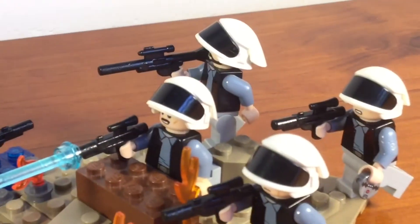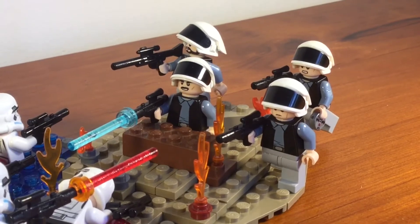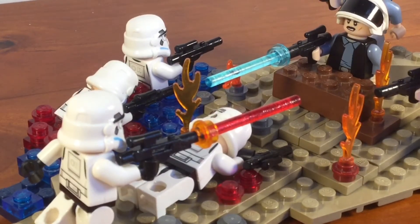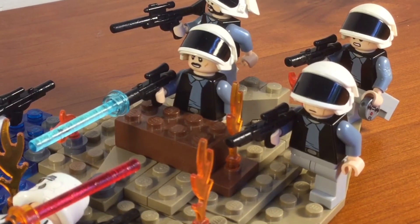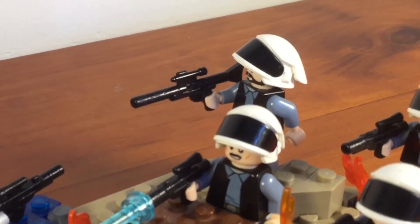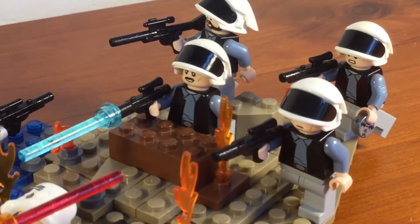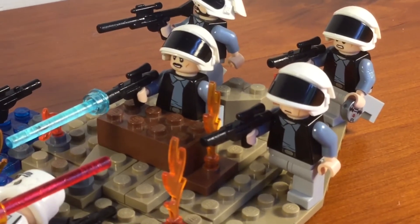I guess we'll start on the rebel side since this is their planet that they are defending. There are four rebel fleet troopers and you can tell because they've got the black vests, the blue shirts, grey pants, and those weird white helmets. Basically these guys are defending a front from the stormtroopers who are rushing. Most of them have the normal regular Star Wars blasters but one of them has a blaster rifle, and also at the back one of them has a thermal detonator which they're probably going to use against the stormtroopers.